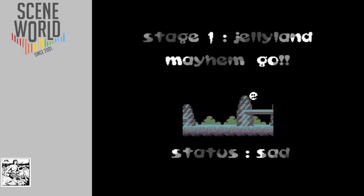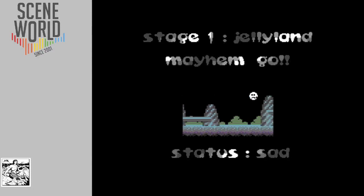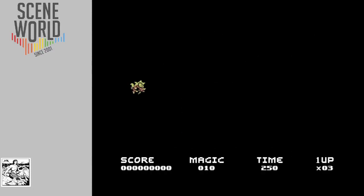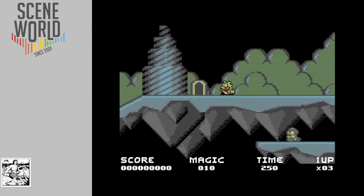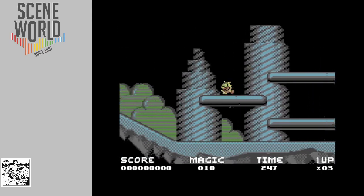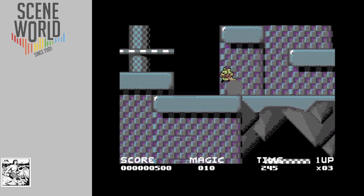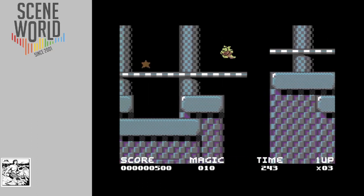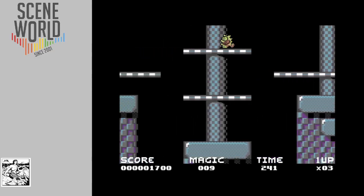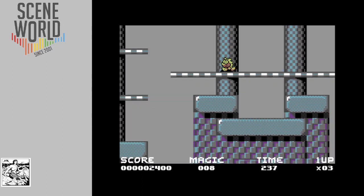So stage 1 Jellyland status - each level in Mayhem in Monsterland starts out sad. Mayhem has to collect a number of bags of magic dust and take them to Pheosaurus to turn Monsterland happy again. So you have to find the enemies that have magic dust. Mayhem can also drop down through certain platforms by pressing down and fire, and there are also hidden platforms where you can drop through a gap.